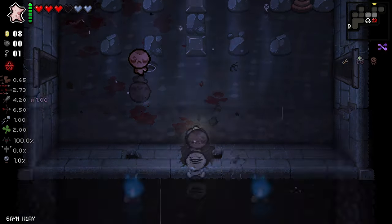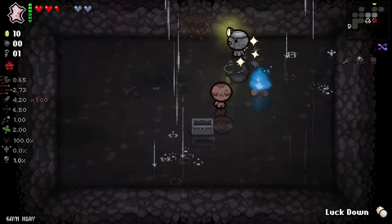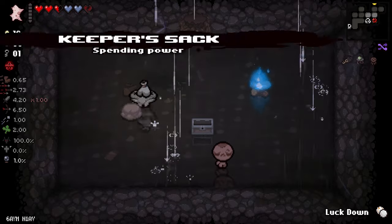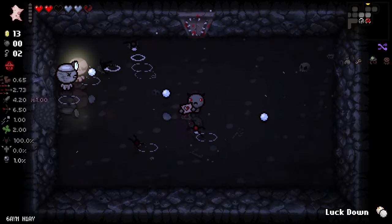Secret room — you don't have any items, just a lockdown. Let's try to use my Magic Skin here. This is good, thank you very much, perfect. And nothing here, sadly.